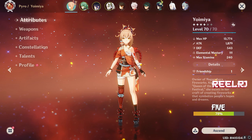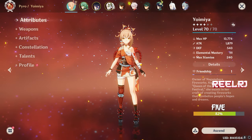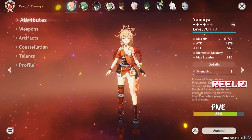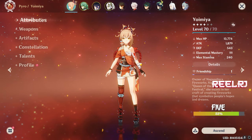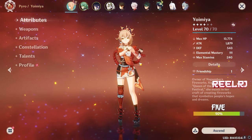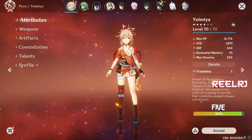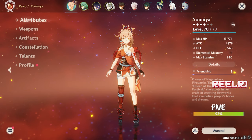If you have no other option and don't want to spend wishes on any weapon, you can use King's Squire on Yoimiya. It's not the best but not the worst — it's a very average weapon. It deals a pretty good amount of damage since it gives tons of attack percentage and 60 elemental mastery. So at number five, we have King's Squire.